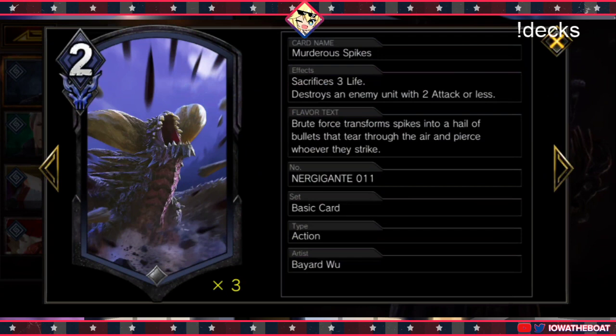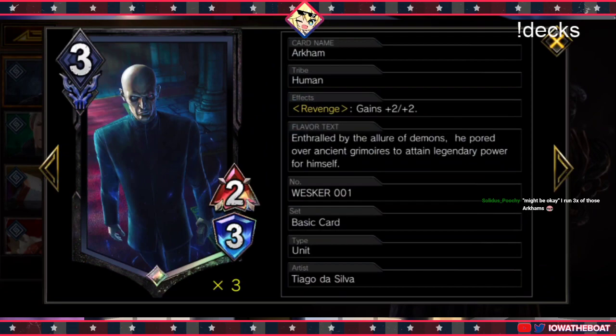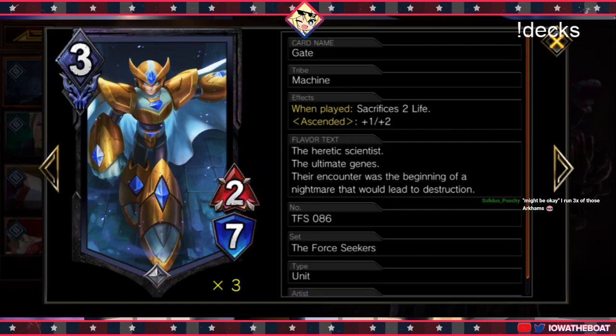It's also good against Denjin because we're healing, so it buys us time. Murderous Spikes — this card kills V, Mysterious 1, but there's a lot of targets that have 2 attack or less, so it's just a kill spell. Then you've got Arkham — he gets 4 attack when he comes back. Zombie and Junie both gain 1 MP when they die. Gate is just a well-costed 3-cost card so you make a lot of efficient trades with him.